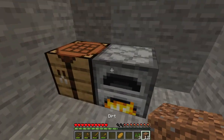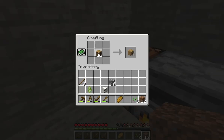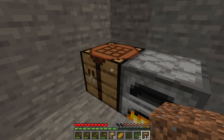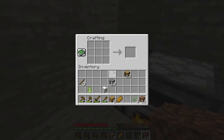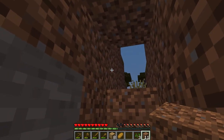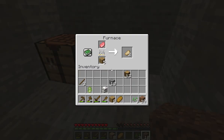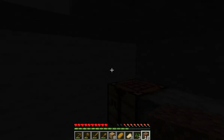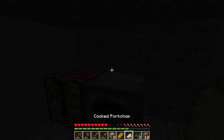You can get all fancy and build a door, but I just do what I always do on my first night — just block it up. There we go. Now we've got some nice fire to keep us warm and some delicious pork chops. That's how to survive your first night in Minecraft.